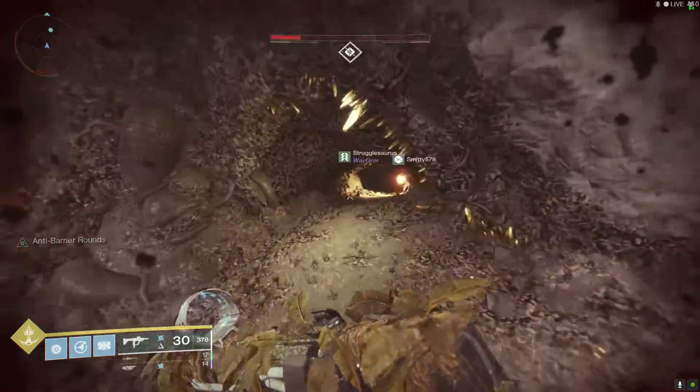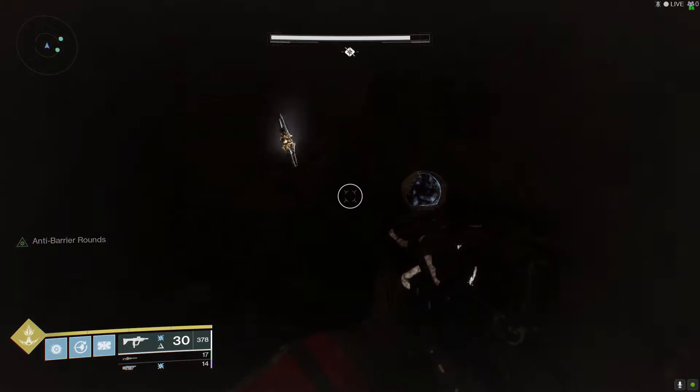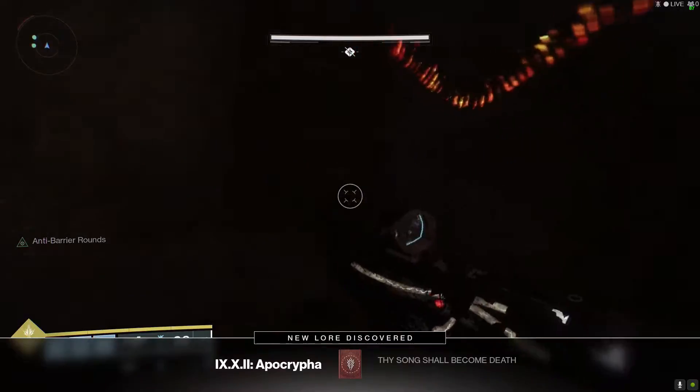So the first lore piece is located way back at the beginning. What you want to do is take your first small tunnel on your right, and then head all the way in until you come to a door. Off to the right, behind a rock, you'll see the first lore piece.